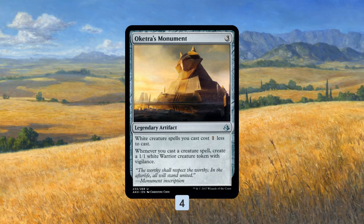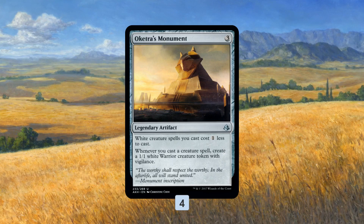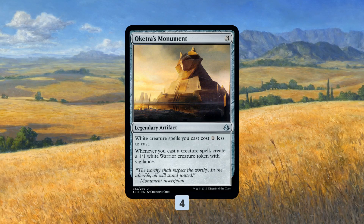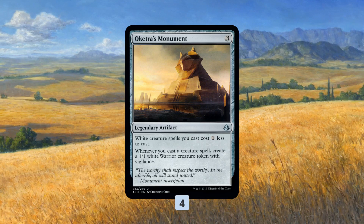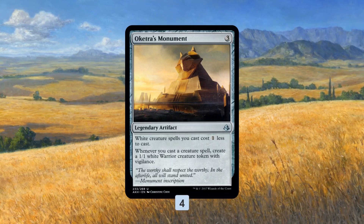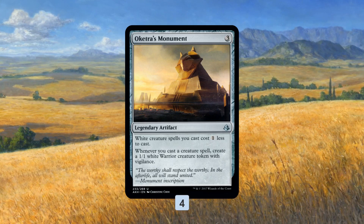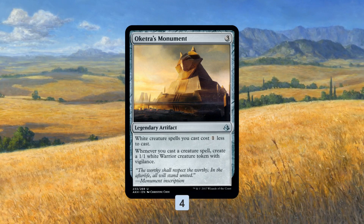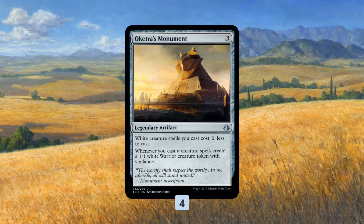But the one big takeaway I had from that deck was that Oketra's Monument has a lot of potential. It's a 3-mana Legendary Artifact that makes our white creatures cheaper, and then lets us go wide with 1/1 white Warrior Tokens because we get one for free whenever we cast a creature. Most Monument decks are awesome when you have Monument, but kind of not so awesome when you don't — that's one of the big challenges.